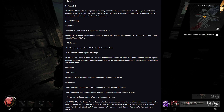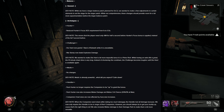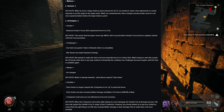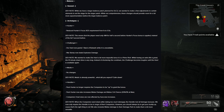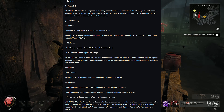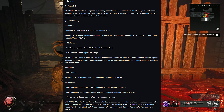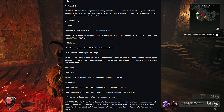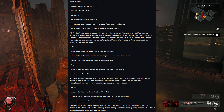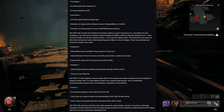Handler: Pack Hunter no longer requires the companion to be up to grant the bonus; Pack Hunter now also increases melee damage and melee crit chance by 30–35% at max. Companion house sizes are now affected by aura size increases. Dev note: when the companion went down the Handler lost all damage bonuses — now only requires the Handler to be in range of the companion. Gunslinger: increased Quick Draw charges by +1, increased damage by 50%.